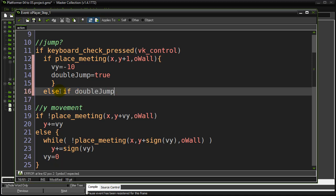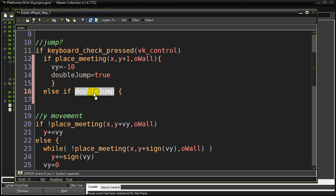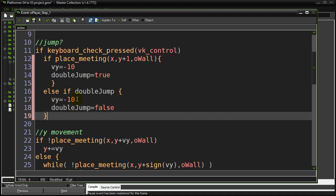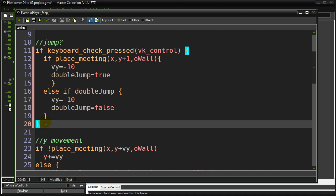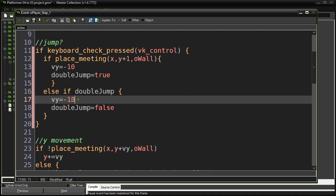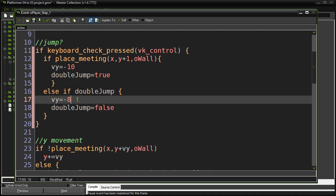My else is going to be else if double_jump. I could put equals true, but remember you don't have to — it's a boolean variable. So if the variable is true, it'll evaluate as true and run the code. What am I going to do here? I'm still going to go up, but maybe make it a little less of a jump — negative 8 — and then turn double_jump off to false. That way, the next time this tries to happen, double_jump won't be true anymore. They don't get a triple jump — they just get this one.